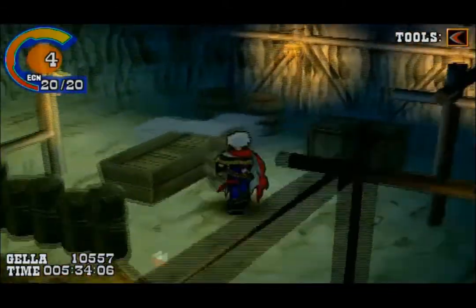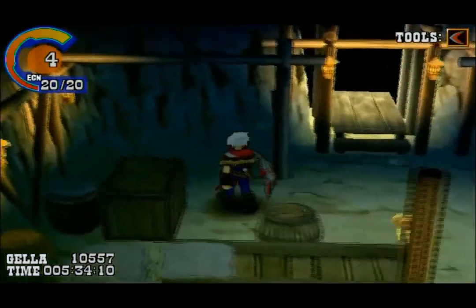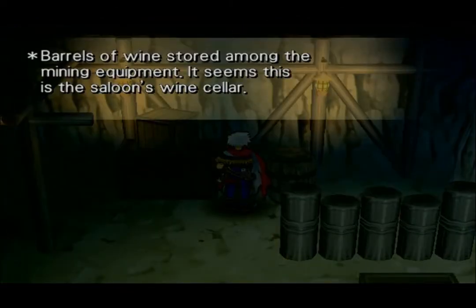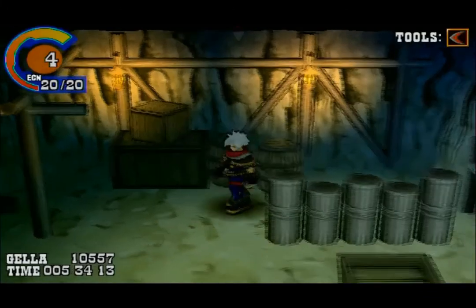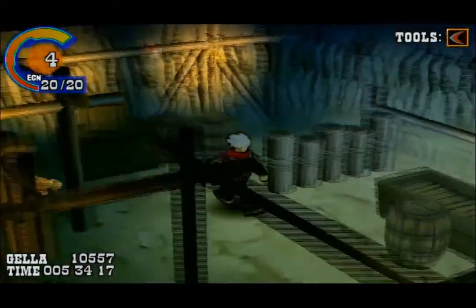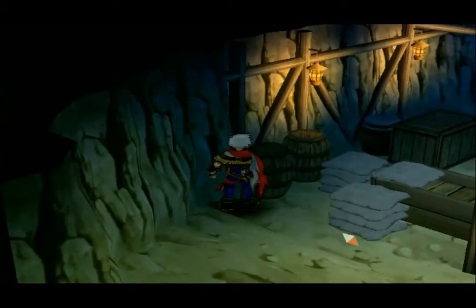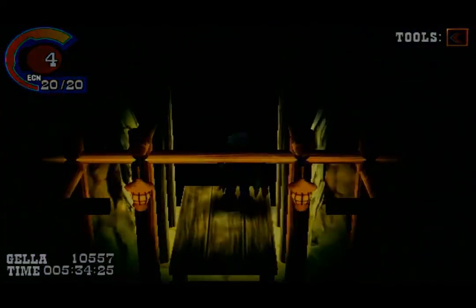We know there's going to be something in here. Barrels of wine stored among mining equipment — it seems this is the saloon's wine cellar. I hate to be the one who has to lug these all the way over to the saloon. Let me see where we haven't checked. There we go — sweet. Dragon Forcer!